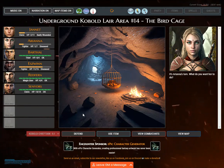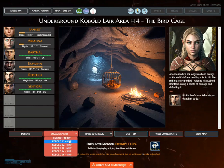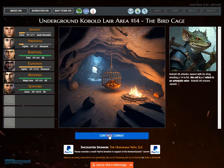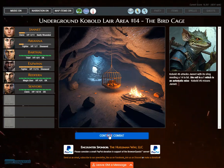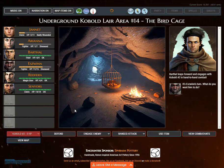Ariana readies her longsword and swings at kobold chieftain, needing a 14 to hit. Die roll is 15, plus 2 — Ariana hits kobold chieftain, doing 9 points and defeating it. Redfern leaps forward and engages kobold number 1. Senayers readies his mace and swings at kobold number 1, needing an 11. Die roll is 17. Barthol leaps forward and engages kobold number 2 in hand-to-hand combat.